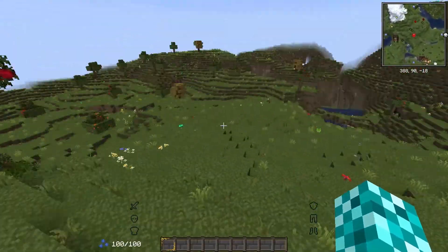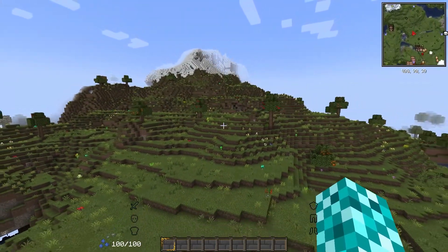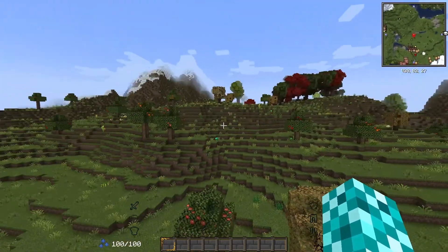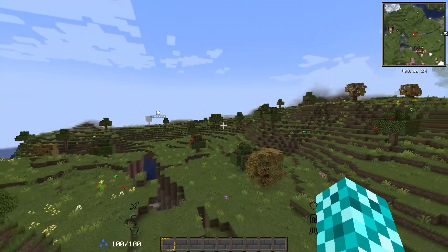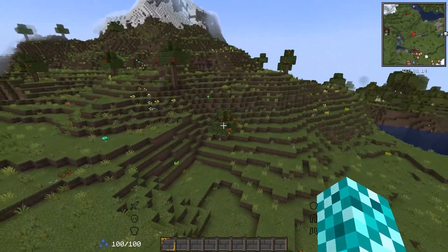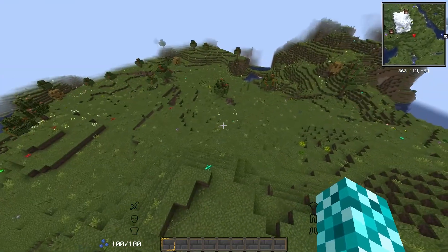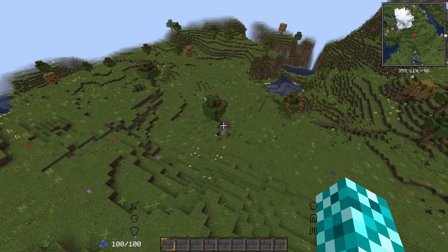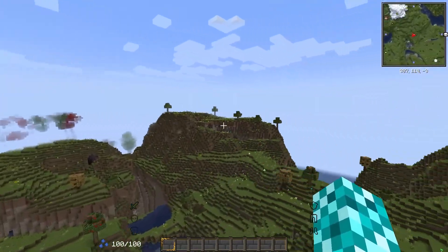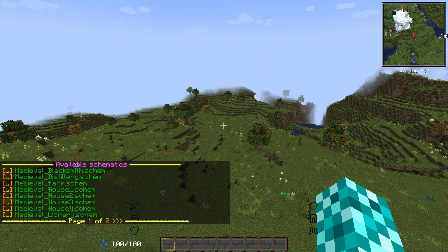Welcome to a building video! We're going to be building the spawn area for Sinister Kingdom SMP, which is going to be a fantasy SMP with lots of storylines and things to do. We're using the Medieval Minecraft mod pack - it's in the description. We're going to build up the side of this mountain, finishing with a castle on top, filling this entire world with lore and secrets. Let's get right into it.